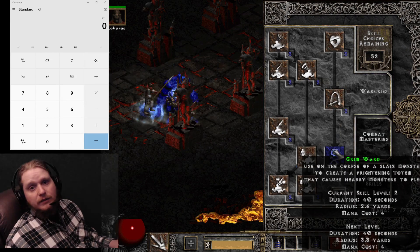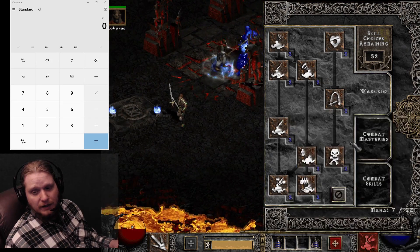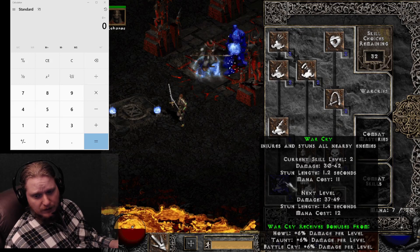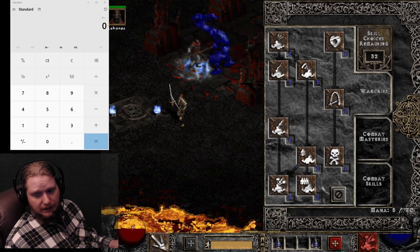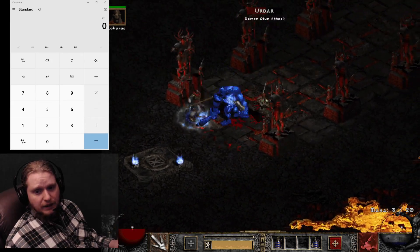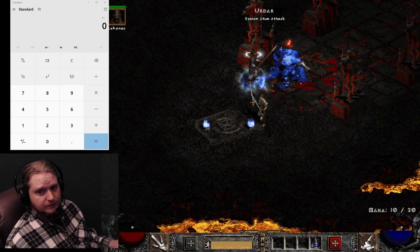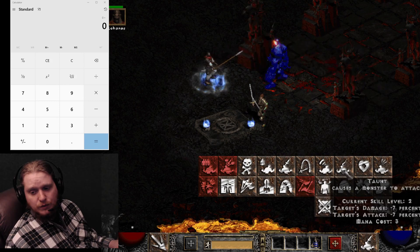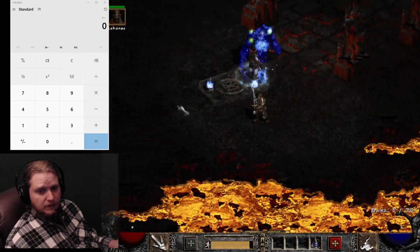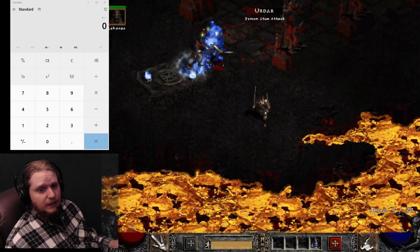Grim Ward just makes things run away, which I guess can be useful. Battle Cry is a sort of anti-resistance skill — it brings down the defense and damage of targets, functioning sort of like a curse. And then we have Taunt, which causes monsters to attack you and not other players. It's useful in groups to prevent monsters from killing your friends, and it also reduces their damage and attack rating while they are taunted.